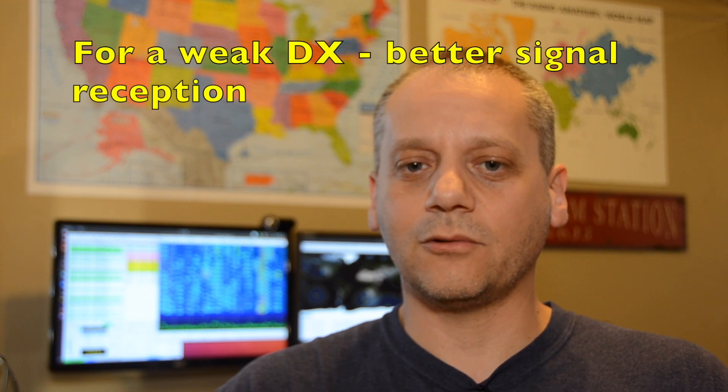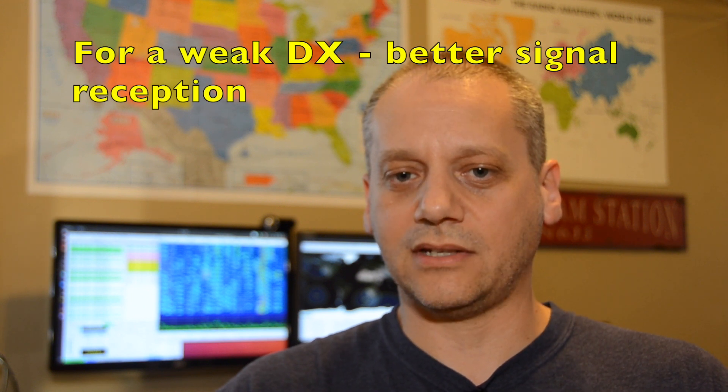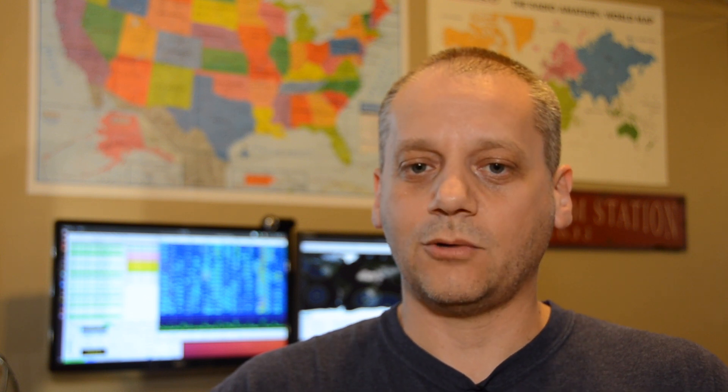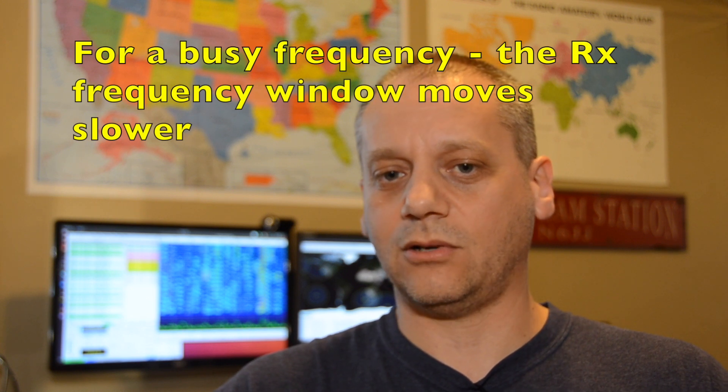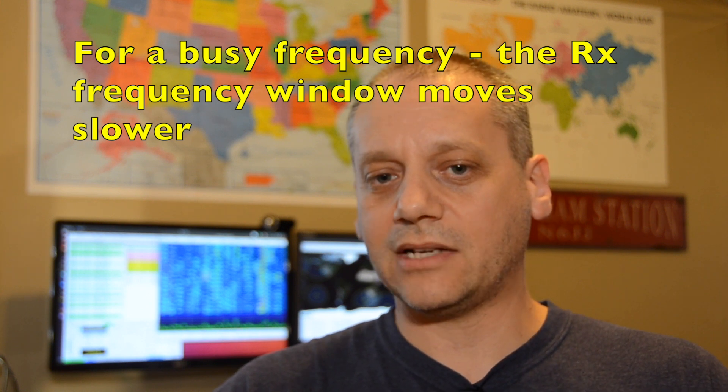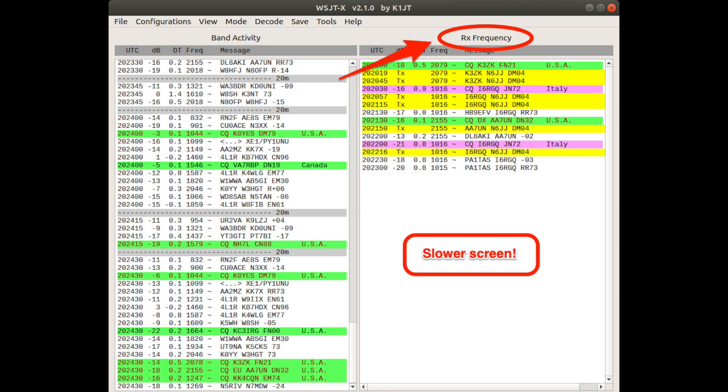How can that help us? For a weak DX, set the green marker on the DX frequency for better signal reception and more chances to read its signals and know when to call it. On a busy frequency, the band activity window runs very fast and you can miss lines by mistake. Setting the RX frequency ensures you can follow that specific station easily on the RX frequency window, which moves much slower.